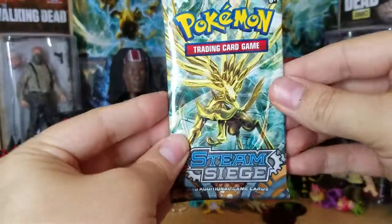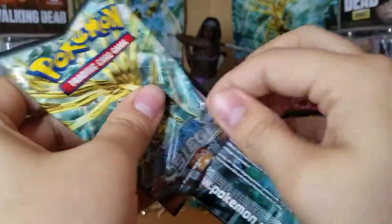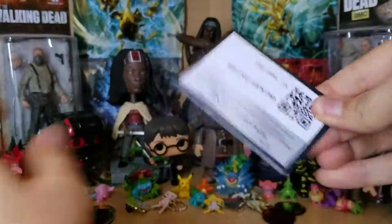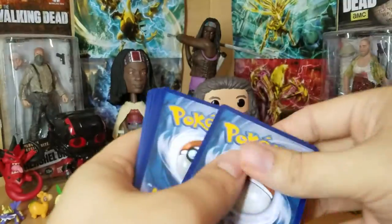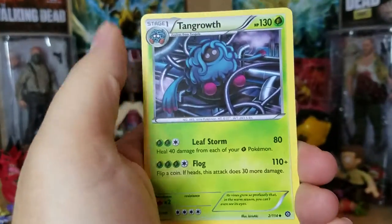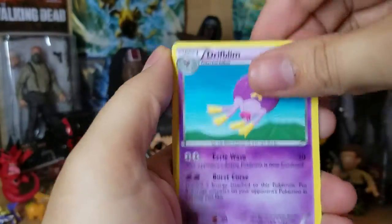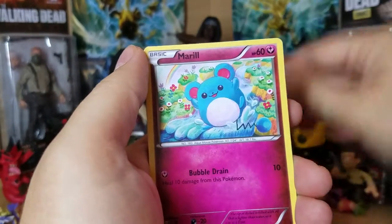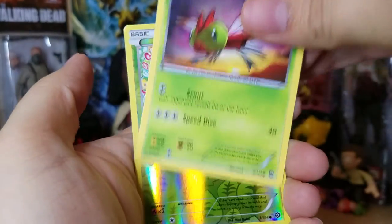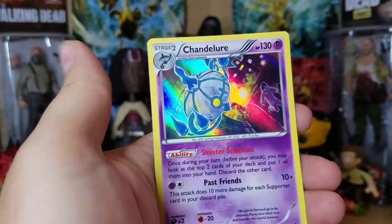Xerneas pack: we have a Tangrowth, Captivating Pokepuff, Drifblim, Nidorina, Lilligant, Sneasel, Marill, Yanma, Reverse as a Hoppip, and a Chandelure Holo.